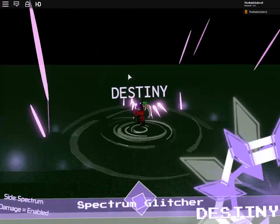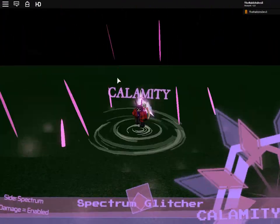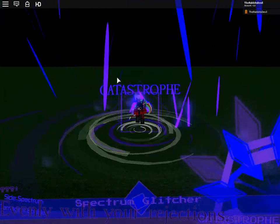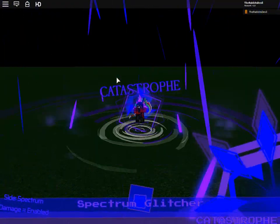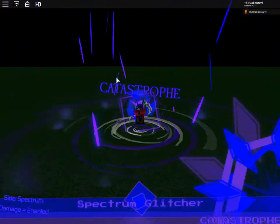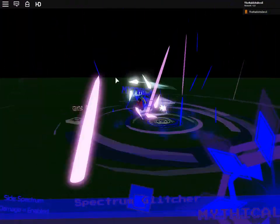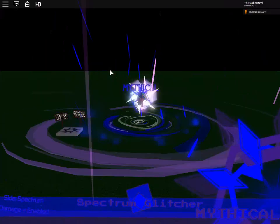Going back to F for Destiny — if you press M you get Comedy. There's nothing here, but if you press M again you get Cataphoid. You can try BM, NB, NM, or just normal M and you get Mythical. Mythical doesn't do much but it looks really cool nonetheless.